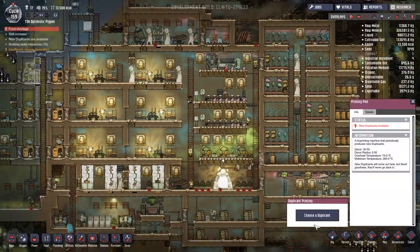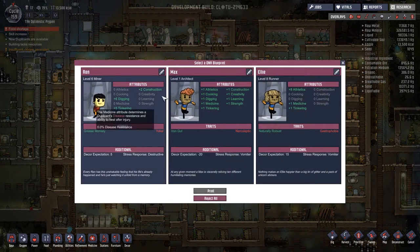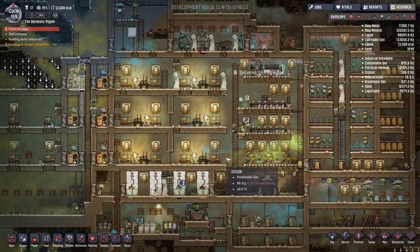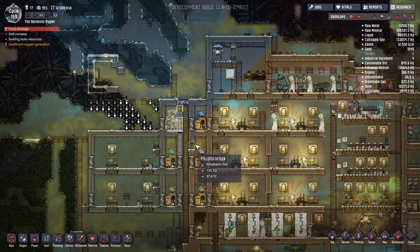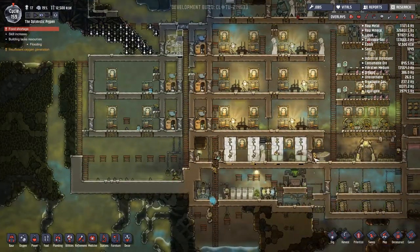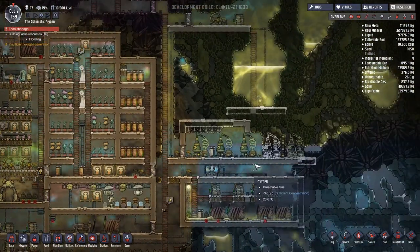We have a new duplicate ready to be printed — not interested. We're already one over capacity, so reject, be gone with you, back to the ooze. Then maybe this lot will get built at some point. I'm really not sure when we're going to get to this extra bed, even on priority eight. Someone immediately came in and started digging that out, which was great.